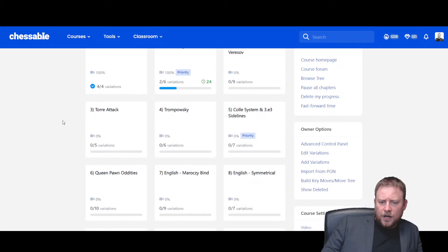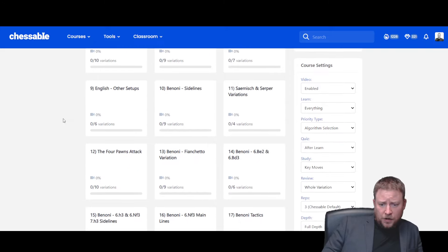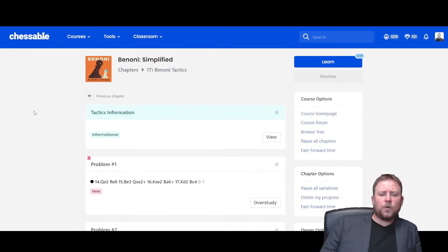As you can see, we've got all the major sidelines covered. This is a full repertoire against 1.d4, Nf3, and c4 — we've got your English lines covered as well. And I've added in 200 tactics on the Benoni.